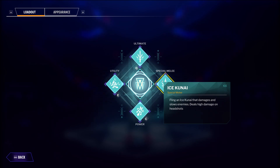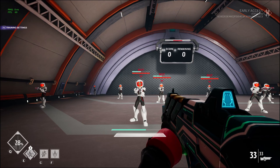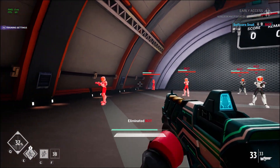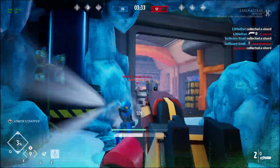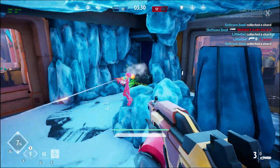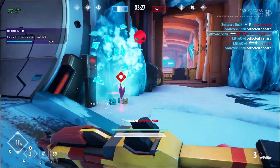His melee ability is a throwable ice kunai. On a body hit, this kunai does 300 damage and briefly slows the enemy, while on a headshot it does 600 damage, which will take out anyone not wearing an overshield. This is extremely powerful, but can be quite difficult to land.